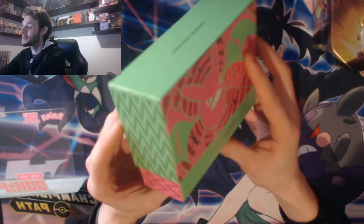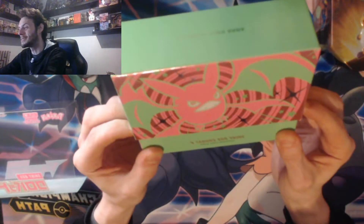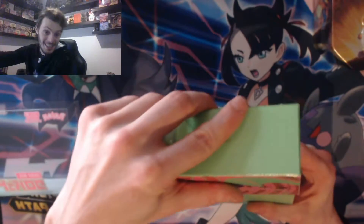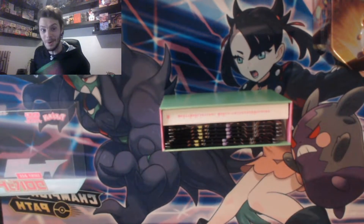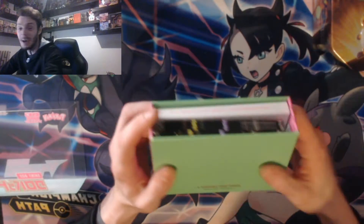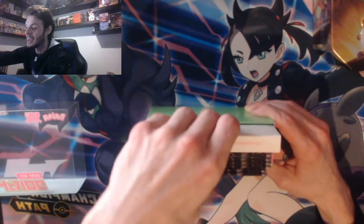I am very impressed with the lime green and pink color scheme here - very impressive. I did want to keep it sealed but I am chasing the shiny Charizard. Inside here we have six packs, which is six opportunities for the shiny Charizard. The Japanese one is a monster - it is really hard to get. You can only get it in Shiny Star V until the English set comes out in just two weeks time, but I can't wait that long.